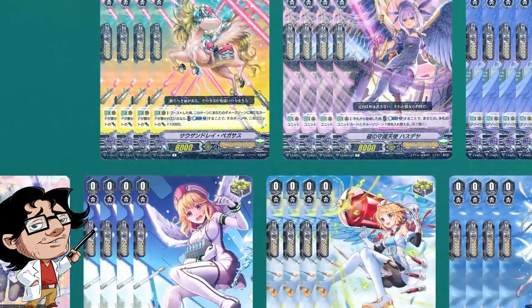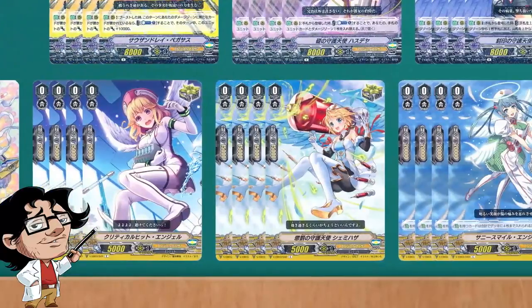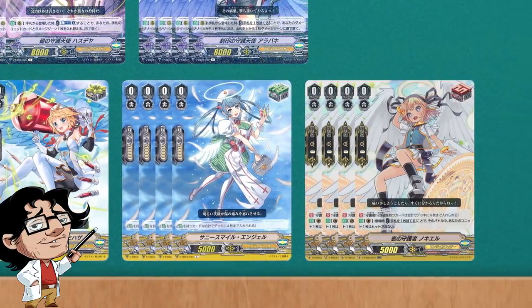For our Grade 0 lineup, we run the Draw Starter First Eight Celestial Peniel. The trigger lineup is 8 crits, 4 heals, and 4 draw triggers. Nothing really special there.